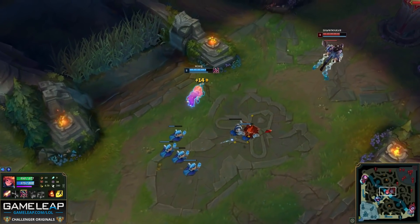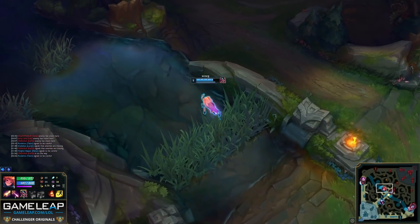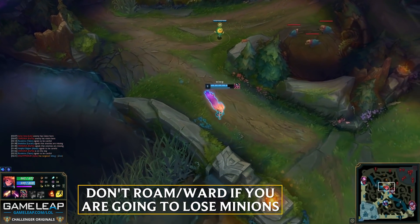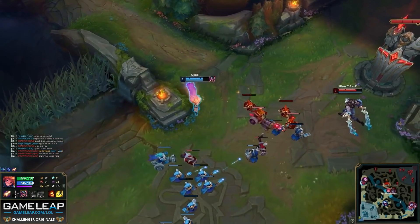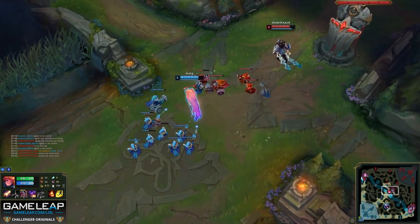One decision I don't actually like from Faker here is that he goes to roam to put a ward down, but the problem is he's actually going to miss a melee minion for it. This is really important in the early game because levels mean so much. Instead of putting this ward where he can see the enemy raptor camp by walking out, he can still put it down over the mid wall and it pretty much does the same thing. So never go to ward and miss minions for it — experience is so important in the mid lane, and you can still achieve the same vision without missing any minions.